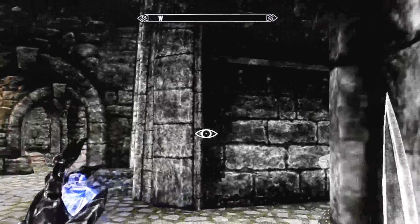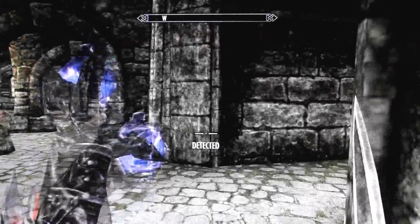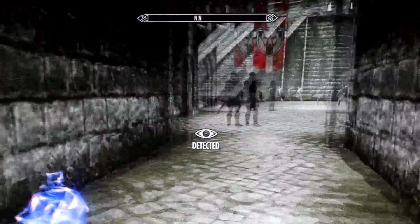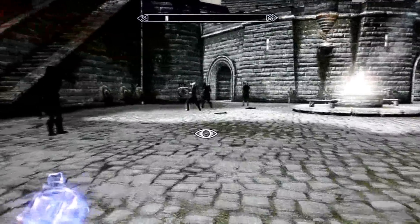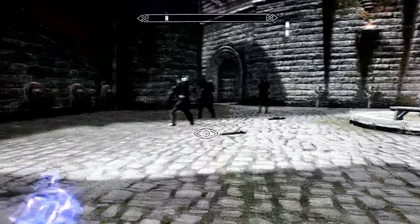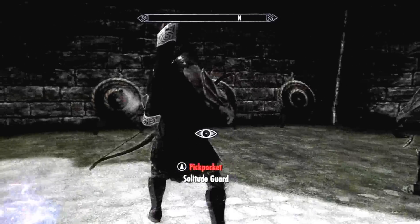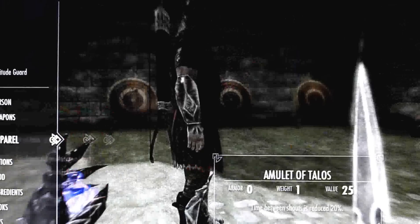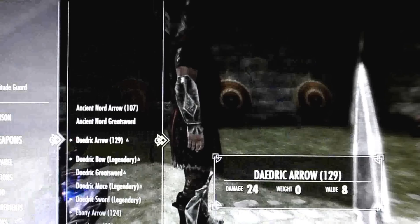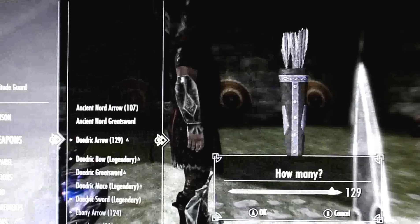So you want to go over here. You want to wait until you're hidden, then cast a spell and walk over here. Make sure you get over to this guy — you only have about 30 seconds. And you need to place your weapons — specifically one of your Daedric arrows. You want to give him one Daedric arrow.